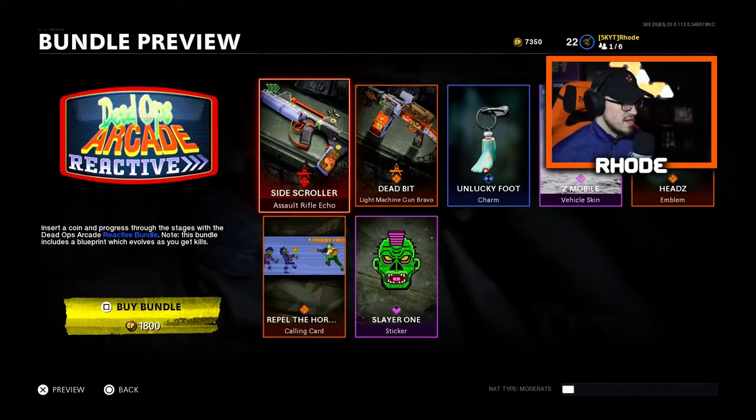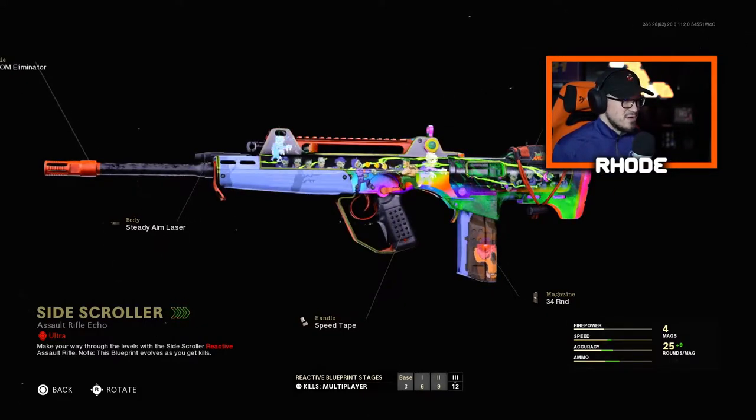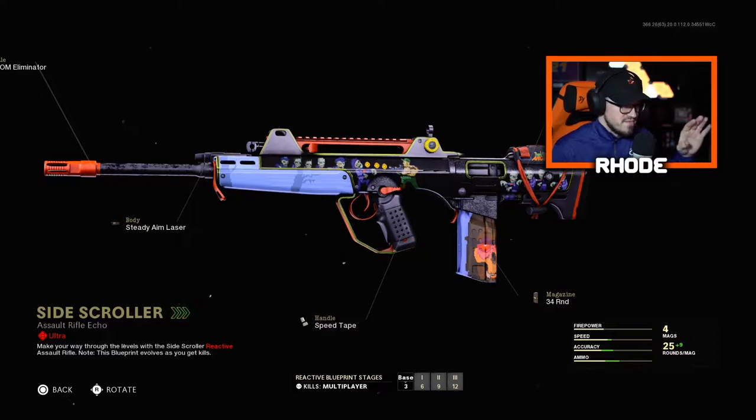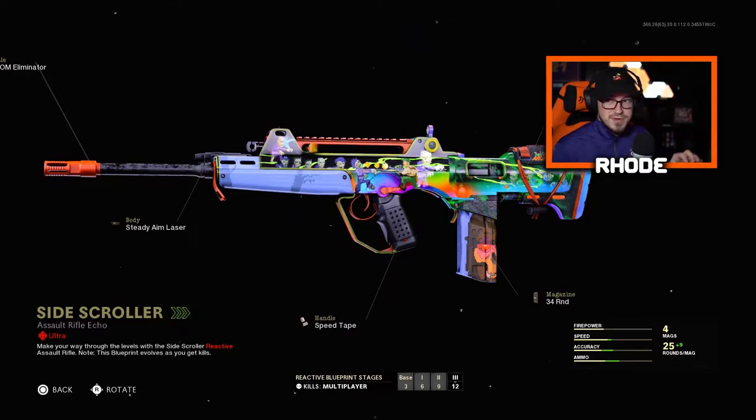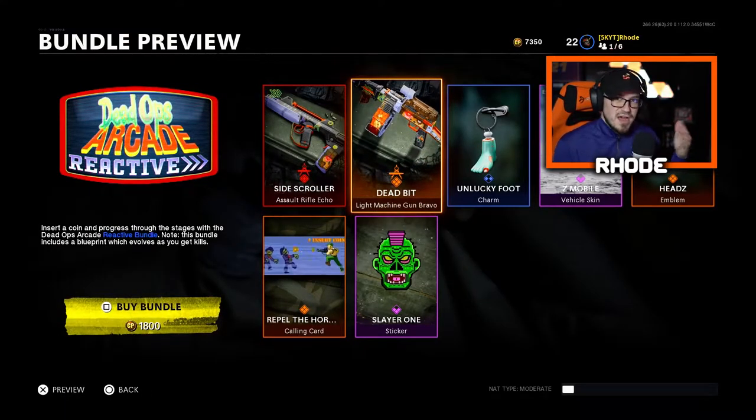It's called the Side Scroller, and this is the ultra variant for this weapon — it is reactive camo. This is absolutely crazy. Let's take a look at the different base variants you get: at six kills that's what it looks like, at nine that's what it looks like, and at twelve that's what it looks like. Very amazing, guys — we're gonna have that in the gameplay, which is obviously what the video is about.